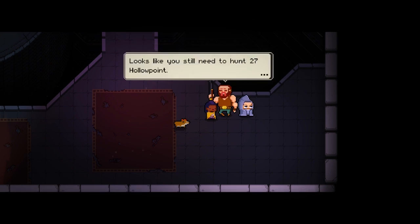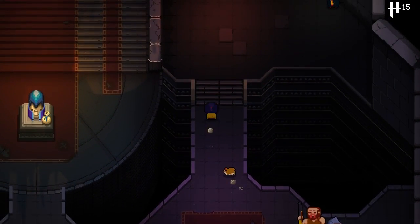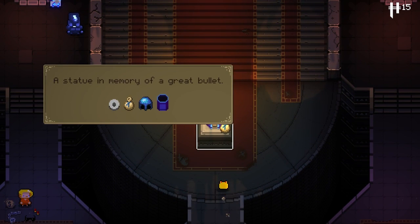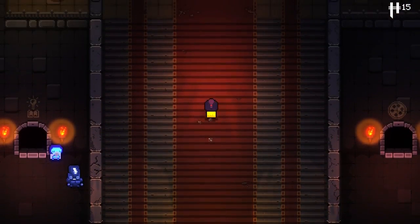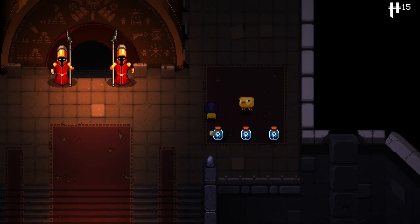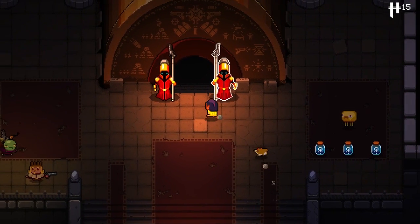What do we have left? 27 hollow point. Alright, that shouldn't be too bad. Don't need that guy. Still need to do the prime primer. I'm gonna save my hegemony credits. I don't really know what I'm gonna use them for quite yet.